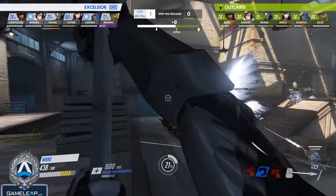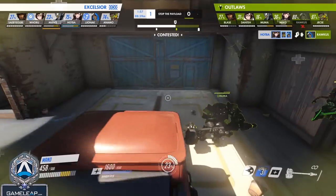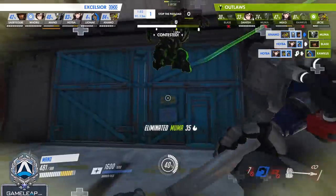Moving on to the next character: Reinhardt. Reinhardt is just the best shield tank right now in the meta. He's extremely aggressive, can make tons of plays with his shatter, and he's the number one tank you should be playing as main tank if you want to climb.